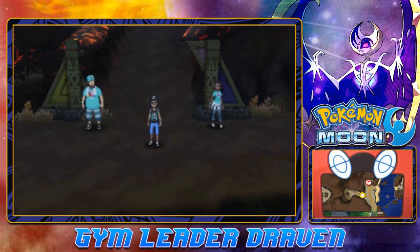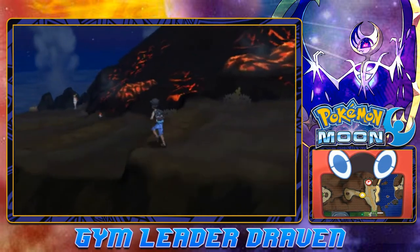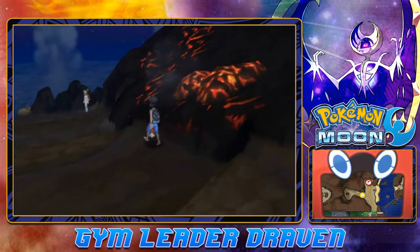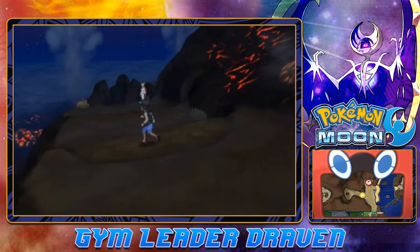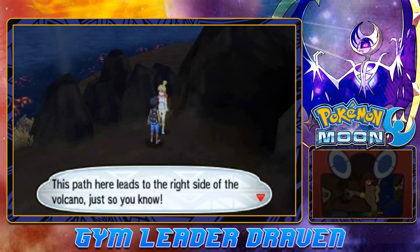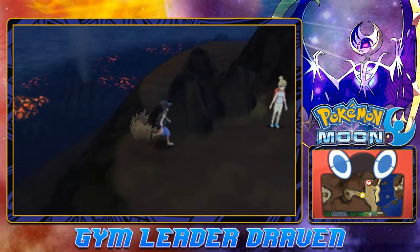We're going to continue our adventure here, grabbing some stuff like Zygarde cubes and items, and getting out of this volcano area — probably what we should have done in the last episode. We got ourselves a Charcoal, and now we're going to be meeting up with some trainers — the Seismic Sisters, a trio of siblings who love volcanoes. This path leads to the right side of the volcano.